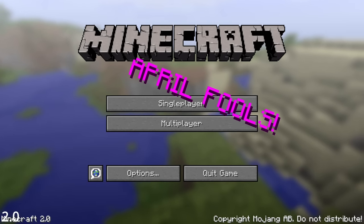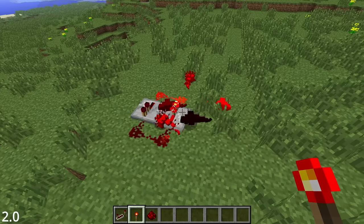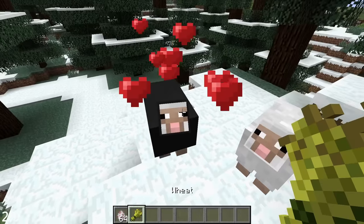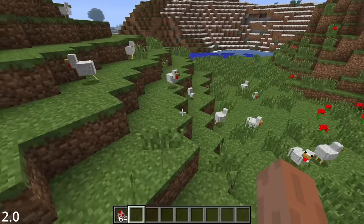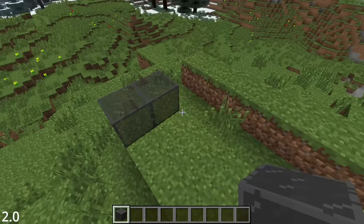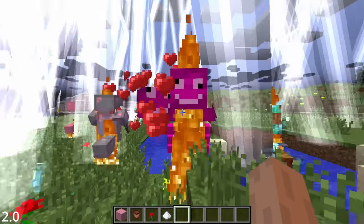April Fool's Day is back with Java Edition 2.0. This update brought with it redstone bugs, pink withers, fattening mobs that explode, a literal nightmare mode with mobs that attack you in creative, and tinted glass. Hey, I know that one. Turns out not all the features were useless.